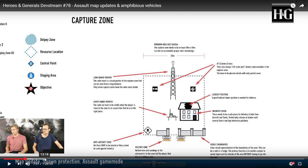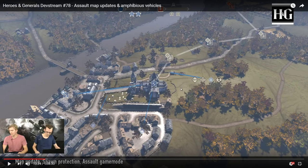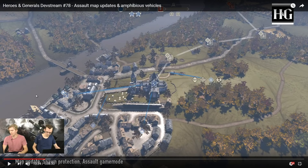At timestamp 13:20 we have the first changes to the town map. The spawn points are going to be changed so when you spawn in you have multiple points to choose from, to prevent spawn camping. Another thing to note is you won't have to zoom out every time you want to select another point to spawn in. You can just click on another point and see the spawn points you can access from that capture point.